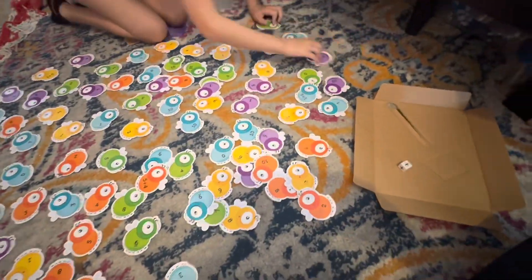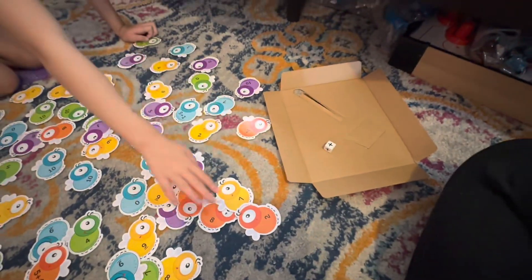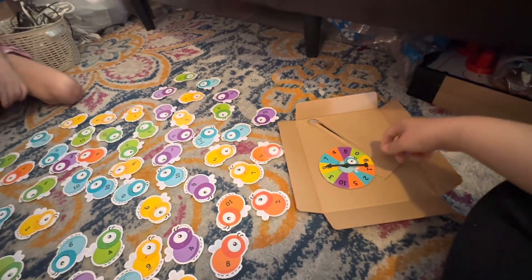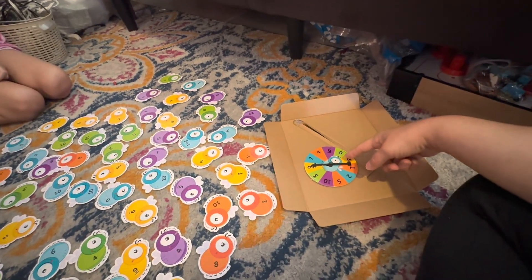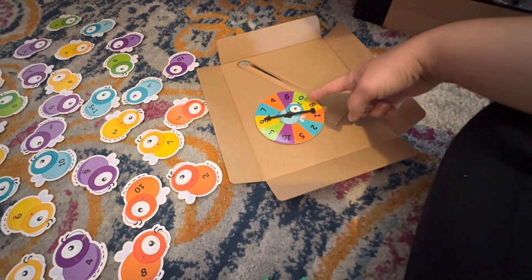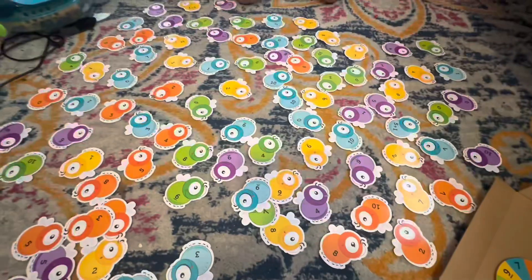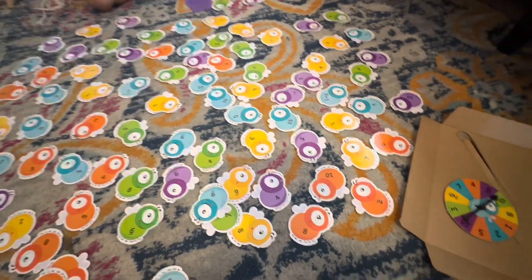We are not making this a game — this is just for learning. Instead, I'm going to have you find the two numbers that equal what it lands on, so you can make your own multiplication problem. We're gonna spin — zero. Zero, that's an easy one. What two numbers could you use to make one? One times zero — good job!